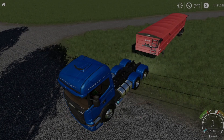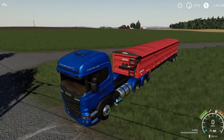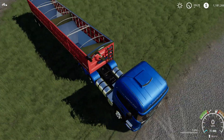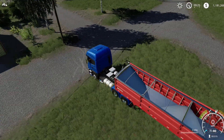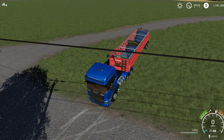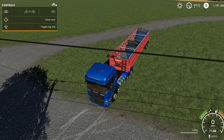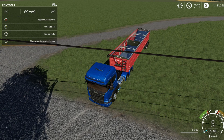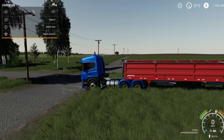Let's take a look at it in game. I'm hooking it up to the new Lizard truck. You can open the cover, and the controls include horn, tip side back, and tip side front — so you can choose which side to unload from. The bottom opens up and starts to unload. Really nice trailer.